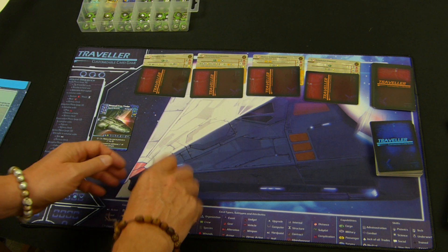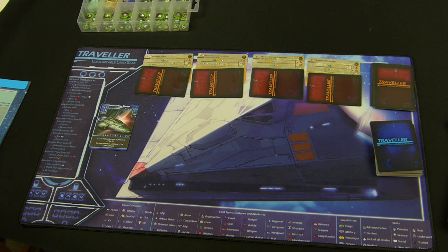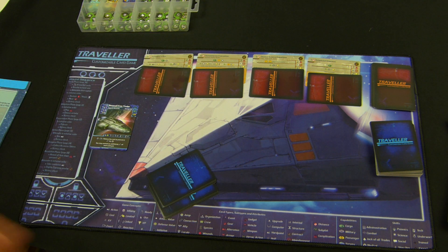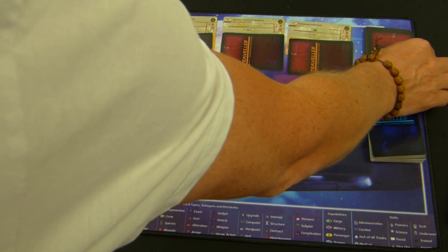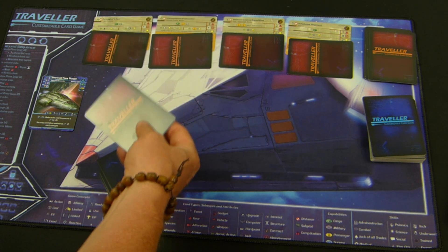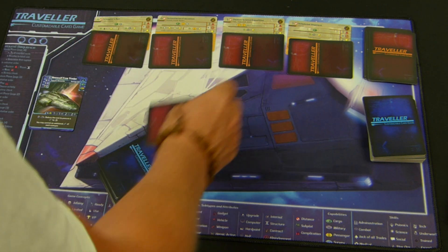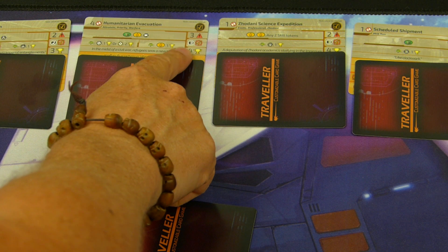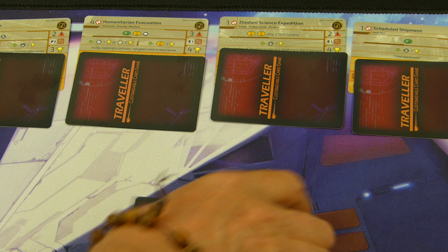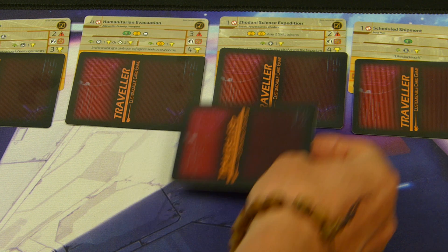Let's go through each of the phases — our objective is to score 20 victory points. The phases are a little different for the solo game. First we draw an adventure card — I call them obstacles but the official term is complication — and we look for the contract with the highest victory point total. This one's worth four, this one four, this one three, this one two. We choose which one to place it on.